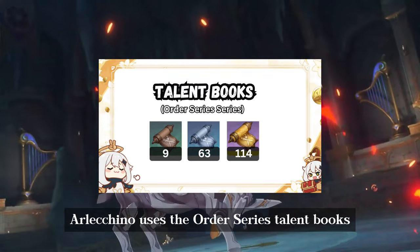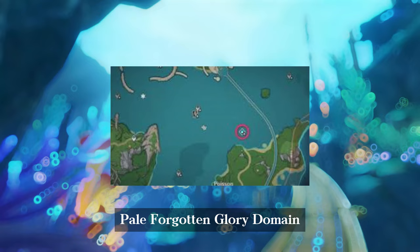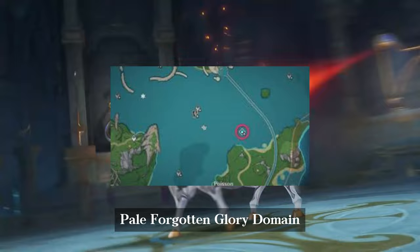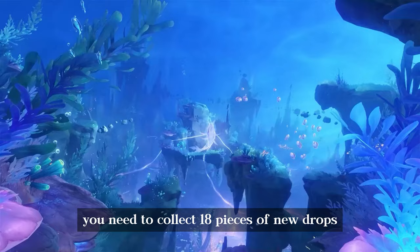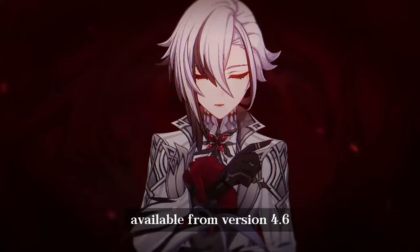Arlequino uses the Order Series Talent Books, which can be obtained from the Pale Forgotten Glory domain on Wednesday, Saturday, and Sunday. For Talents Level 7 onwards, you need to collect 18 pieces of new drops from her weekly boss, available from version 4.6.